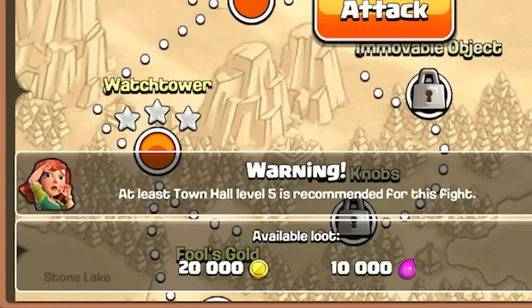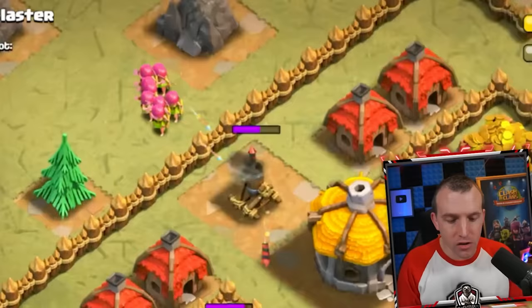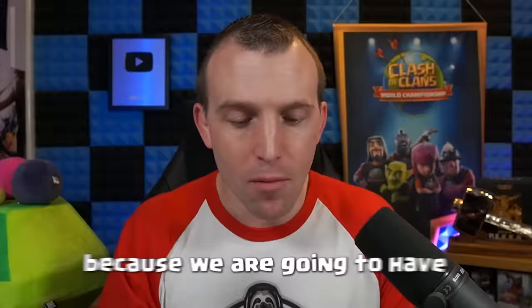It was comical watching either the balloons or the baby dragon wipe out the goblin maps — there's no timer so I could sit around, have a coffee, go to the bathroom. It was too easy. I love that we're at Town Hall 2 and yet it says Town Hall 5 recommended. I think the strategy is going to be with the baby dragon — it's so much faster than the balloons, and it's the best defending and attacking CC because we need to be conscious of time and three-starring as fast as possible.